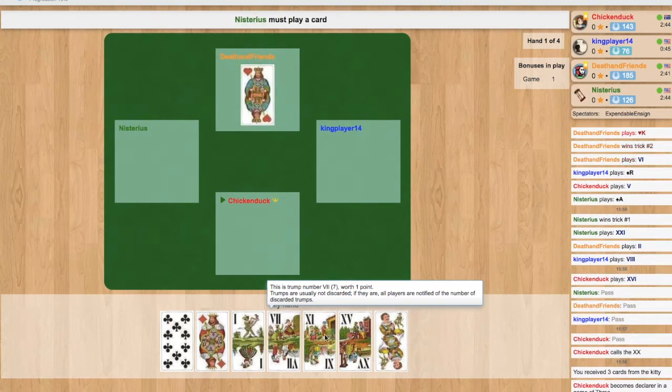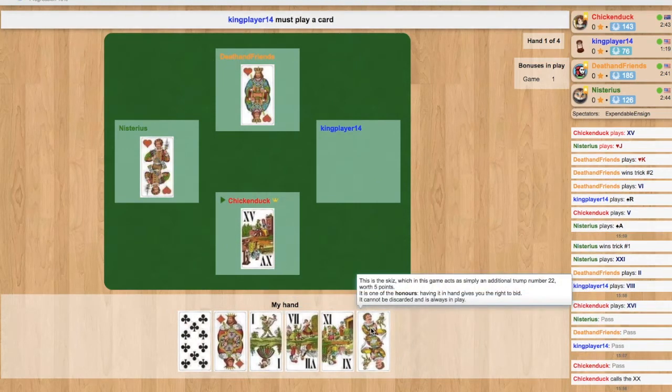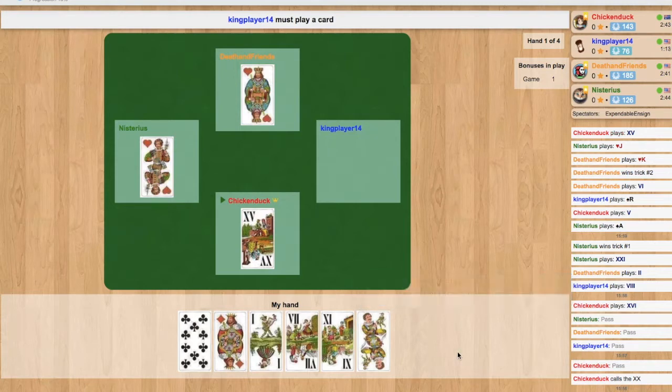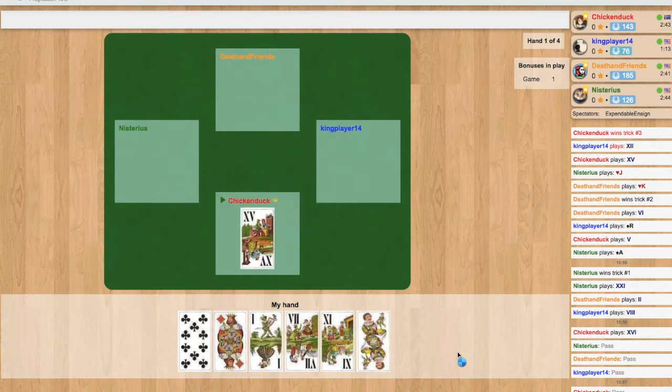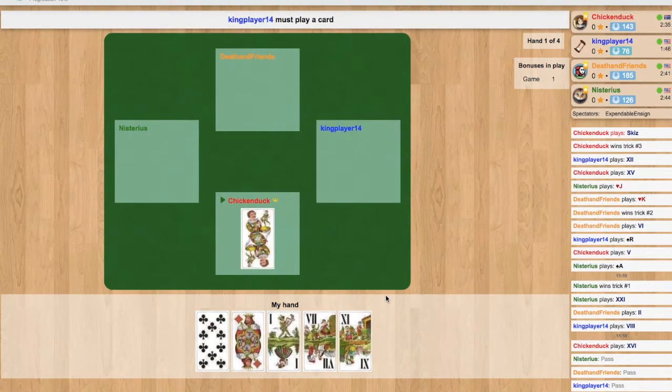He leads the king of hearts. Everyone else has to play a heart if they can. I don't have a heart so I have to play a trump — I throw the 15 on there. Does the king player have a higher trump than that? No, he didn't. He played the 12 and fed it to me. So now what do I lead? Eventually I decide to play the Skiz, the Fool, which is the highest card in the game.